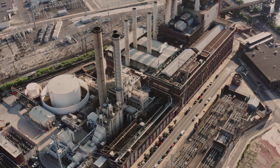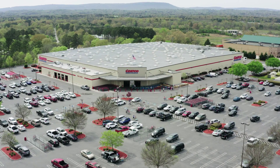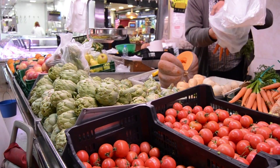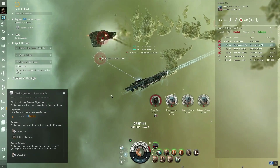Once the resources have been gathered, they must be processed — creating goods or services using the available resources. Once goods and services are produced, they must be distributed to consumers through various channels like markets, stores, or online platforms. Then we come to consumption — this is where you, the consumer, buy the item or use the service. There are more parts, but that's the basic outline.